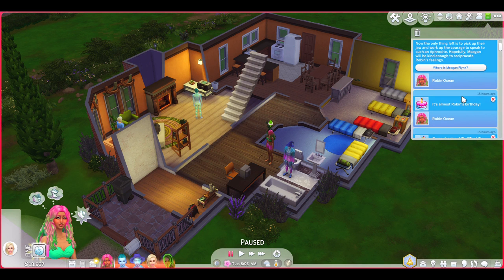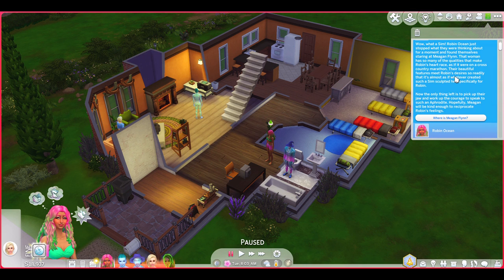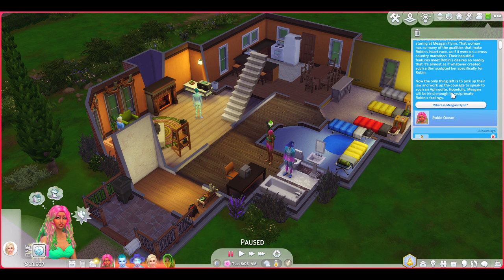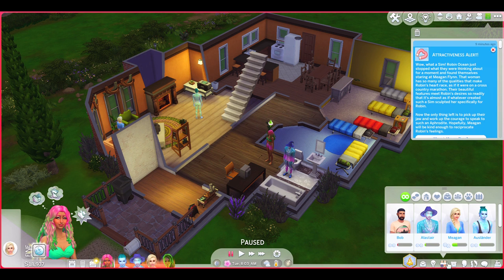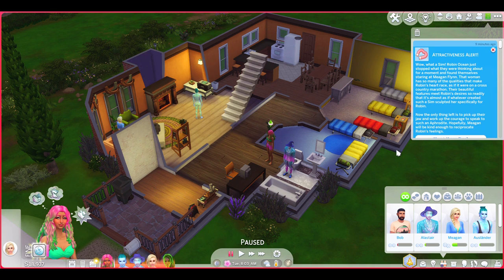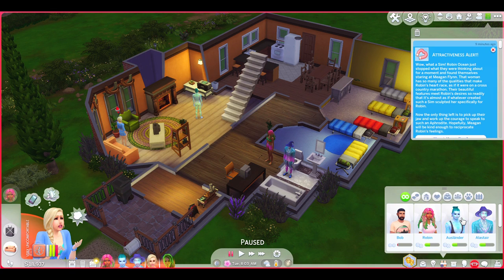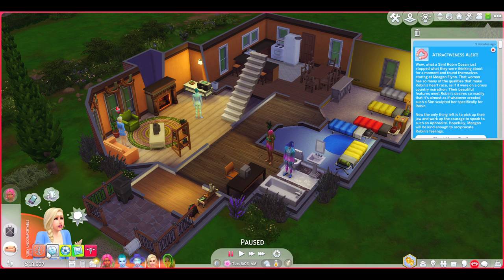Robin identified another fish. They got to level nine of the cooking skill and it's almost Robin's birthday. Then we got another attractiveness alert but nothing happened between the two. Robin finds them extremely attractive but still nothing happened. Going to check - Megan finds Robin basic looking, so that's probably why nothing happened. Robin is also irritated due to their PMS, so there you go.